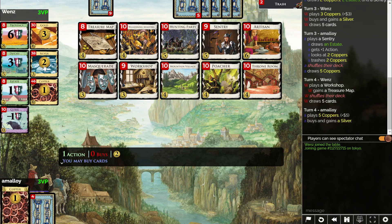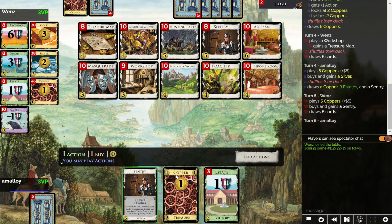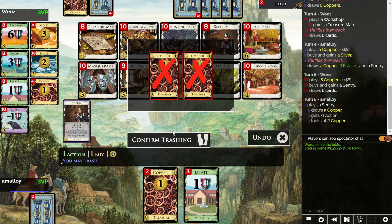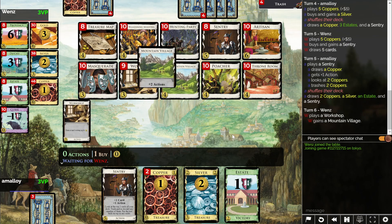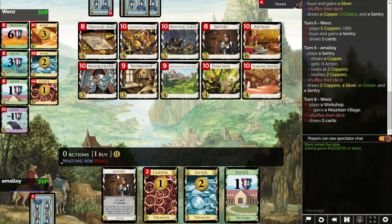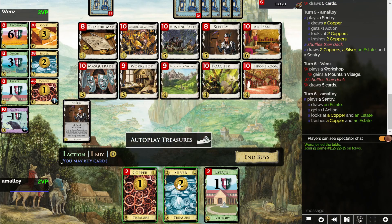I'm gonna get killed here, and my opponent is not doing anything that makes any sense either. Trash the coppers, buy nothing again. This is horrible. Okay, now we can finally start building a deck. And my deck is thin, so I'll be going through it quickly, at least. I have that going for me.